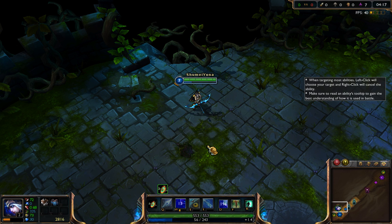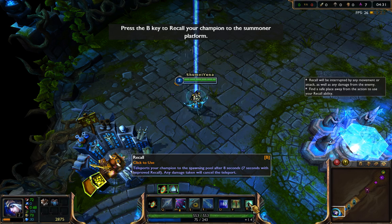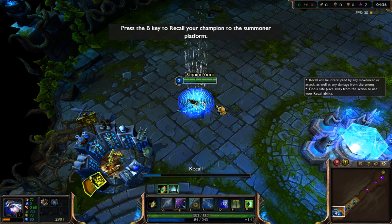Ashe has taken some more damage, and your heal spell is not yet ready. Another way to heal your champion is to return them to your summoner platform. This may be quickly accomplished by casting the recall spell at any time. A champion standing on their summoner platform rapidly replenishes their health and mana.